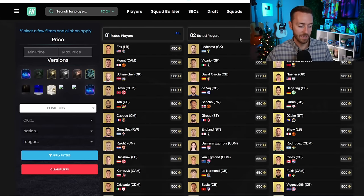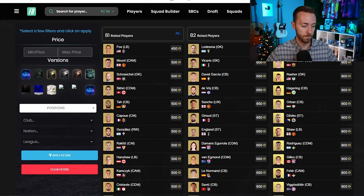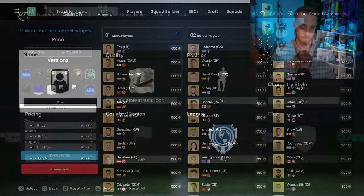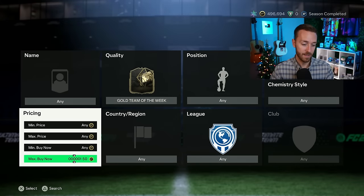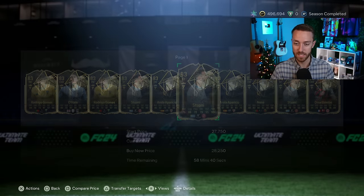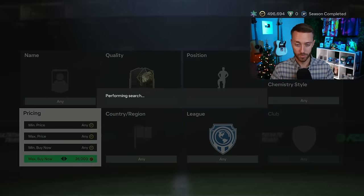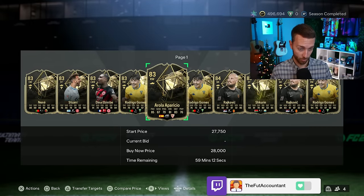I also think we're going to get more upgrade packs this week, so I like the 82s at like 600 coins and I like the 83s on bid for like 800 coins or 750 - whatever you can get 83s at as low as possible on bid. I think those will be great to lazy-list again this week because we'll probably get some more upgrade packs. I don't love the team of the weeks unless we get an 83 times 10.